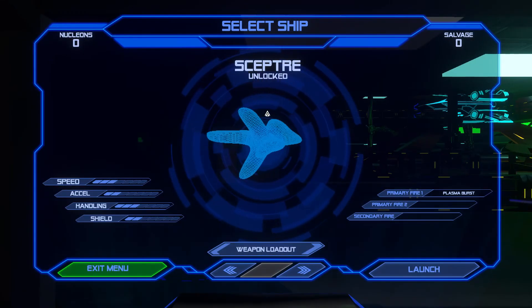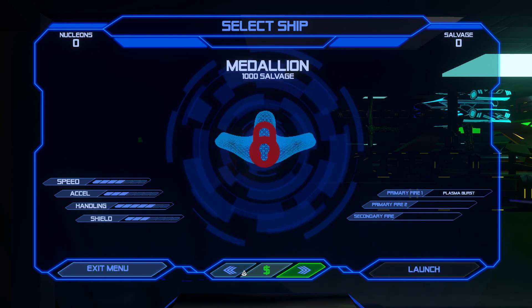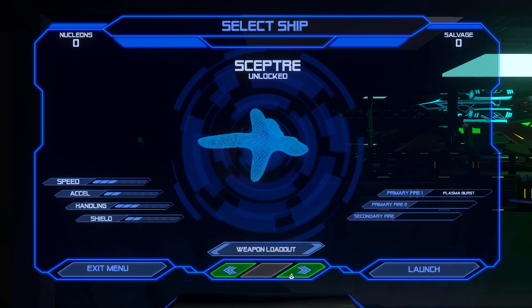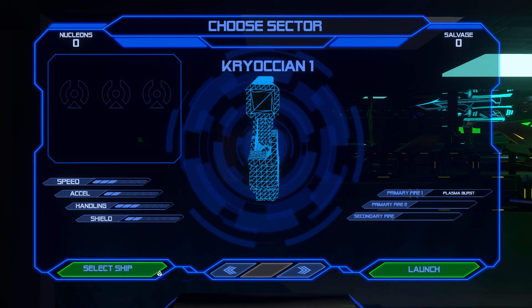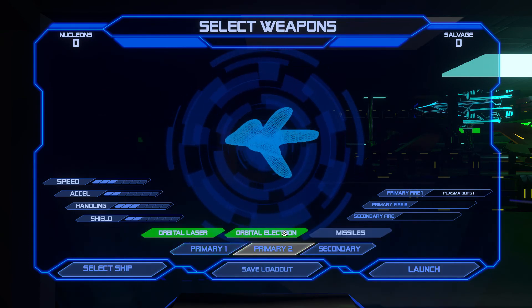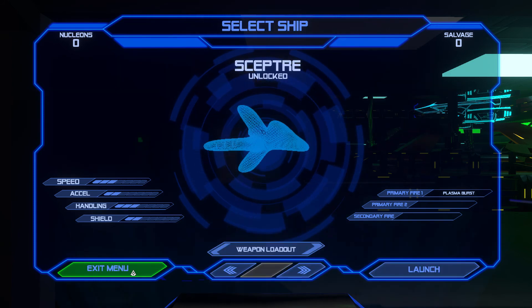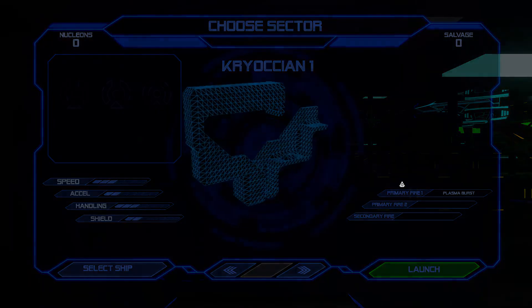I guess I'm picking the Scepter — I read Spectre the first time. You've got the Nova, and then a bunch of other things. I assume Salvage is the currency? These look like pretty basic stuff. Let's just use the default one and click Launch. My primary fire is a Plasma Burst. Should my primary two be something else? You do not have enough nucleons to unlock this weapon. I guess I'm going with this ship. Launch.